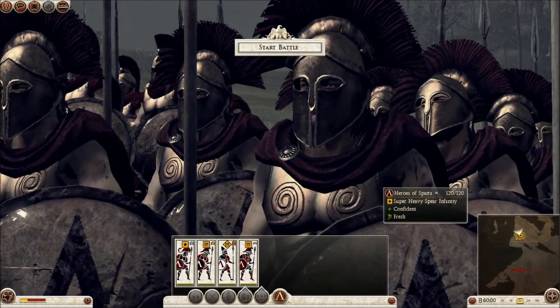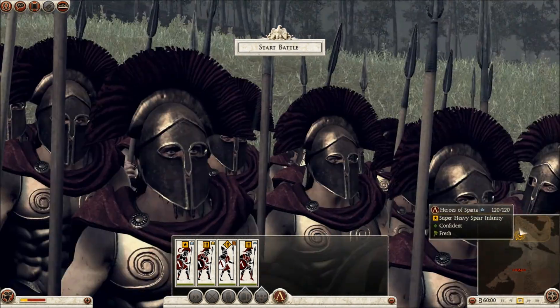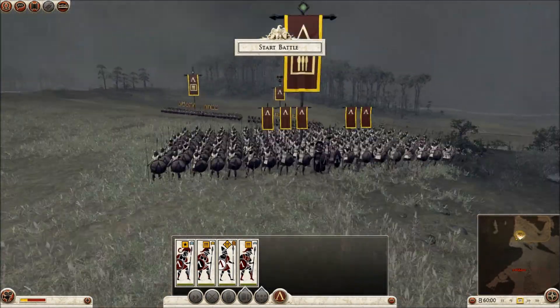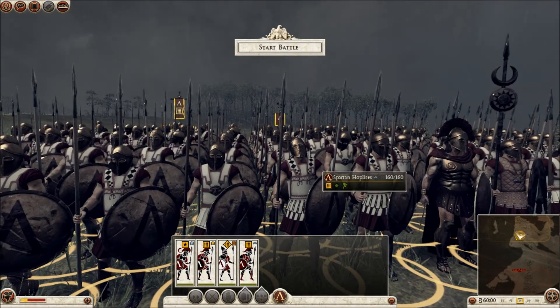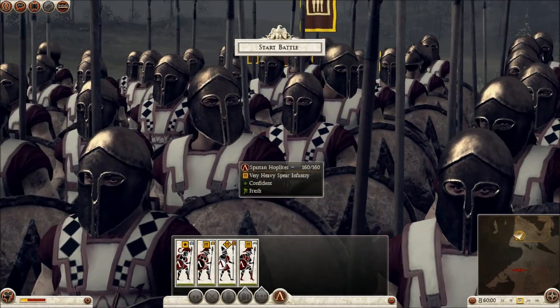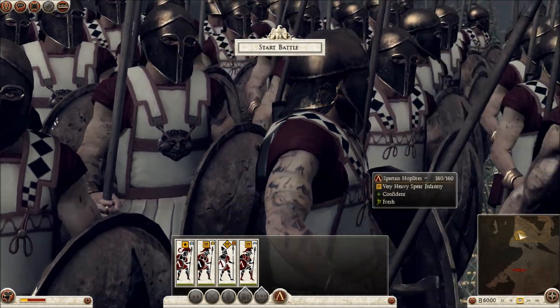And these are the Heroes of Sparta, like Thermopylae. Now let's take a look at the other ones and see if there's any changes. These are the Spartan Hoplites. They have different helmets now — they look like a bunch of noobs, thank God. But they have leather armor.